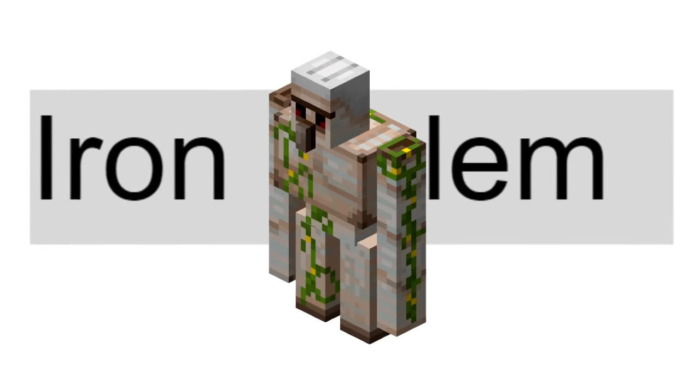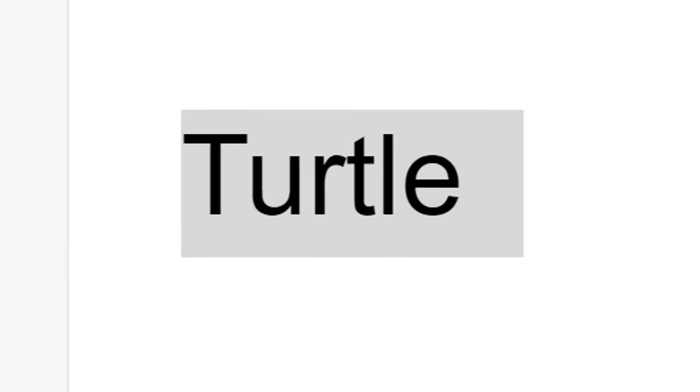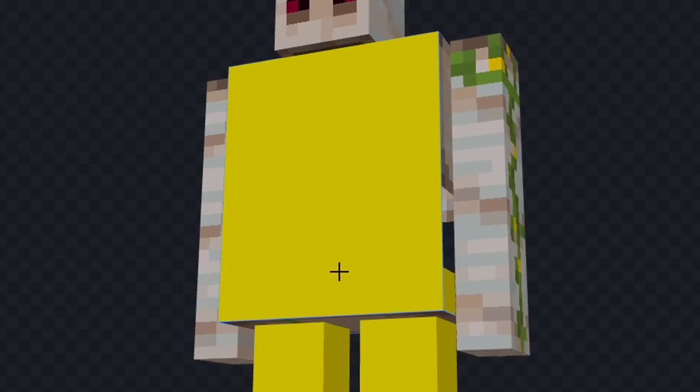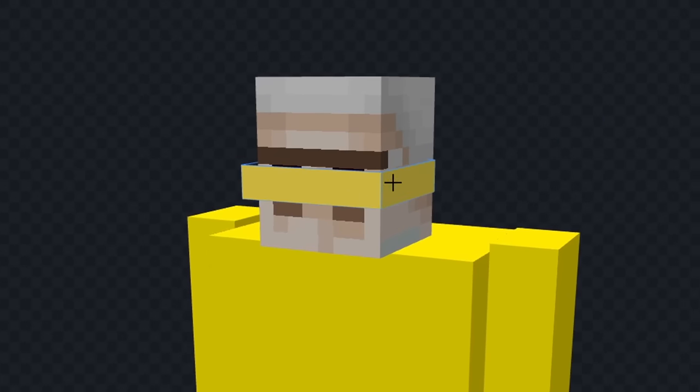It's time for the next mob. The next mob is an iron golem. Translate. And we got turtle. For this one, I think we'll make Bowser. Let's extend out his body. And we'll shrink his arms. Now let's color his body yellow. And we'll add his mouth. Next, let's color his head green. And we'll give him some eyes. Next, let's add his nose.